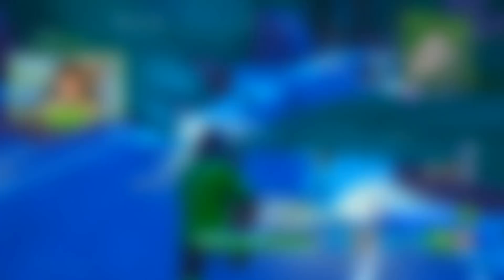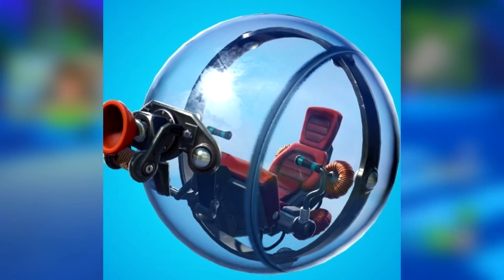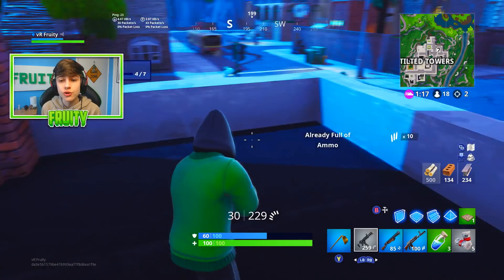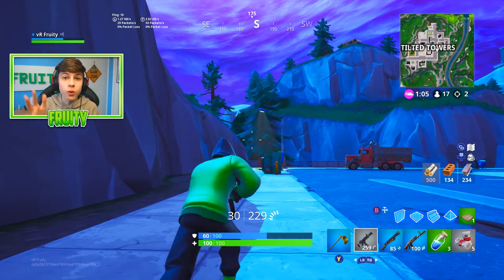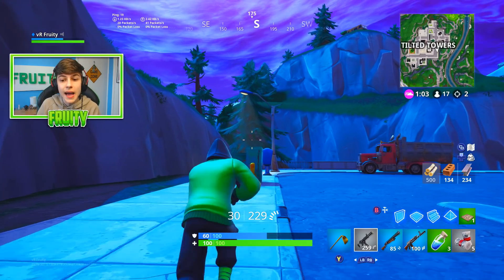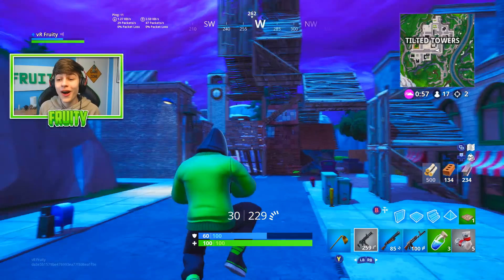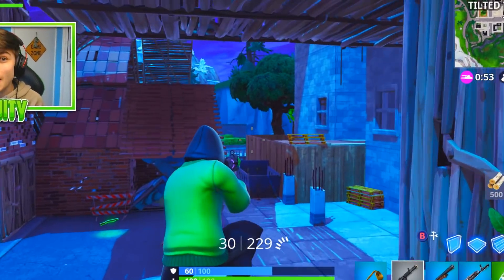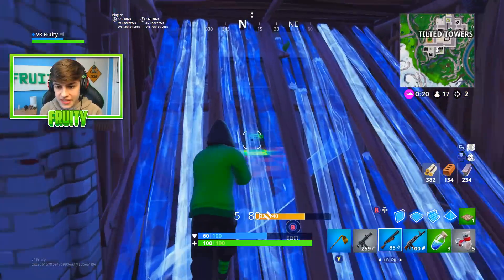Take a look at the Baller — you can clearly see this massive grappler on the front of it. Everyone knows what the grappler does: you shoot it, you stick to something, and get pulled toward what you shot. With the quad crasher you tap L2 to boost, with the ATK you drift to build speed. With this Baller, I think the way we're gonna build up speed is by using the grappler on the front of it.